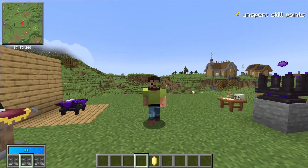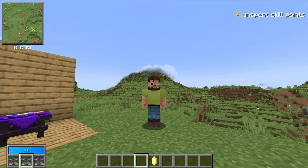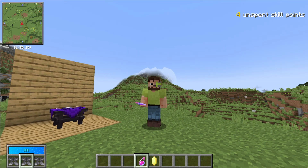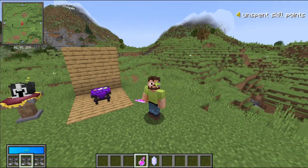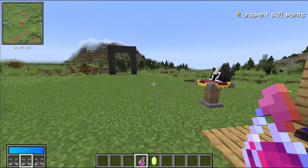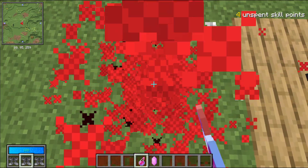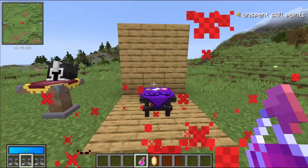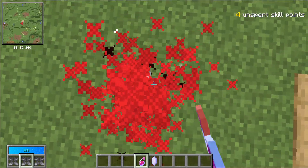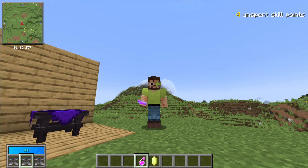Now how about some nerfs? Every now and again we do need to scale things down as well. The biggest one is splash potions — they can no longer be used inside the vault. It was a really important change because when you start reaching mid-game and you have a backpack with a refill upgrade, people were just super spamming these and infinitely healing themselves for really no drawback, making any boss fight an easy win. However, you can still use normal potions and drink them to heal inside the vault.